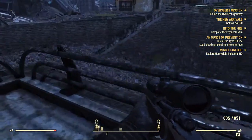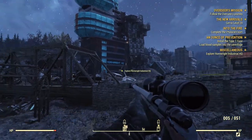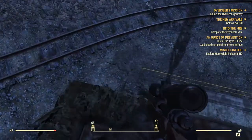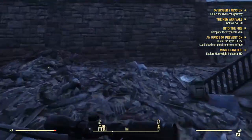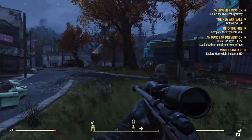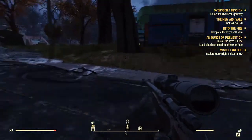We need to go behind it — that's right. A little bit of fall damage. I'm okay. Oh, blood samples into the centrifuge. It's over here. And then we'll do the Hornwright, and then we'll do the physical examination. Then there's a bunch of Fire Breather stuff.